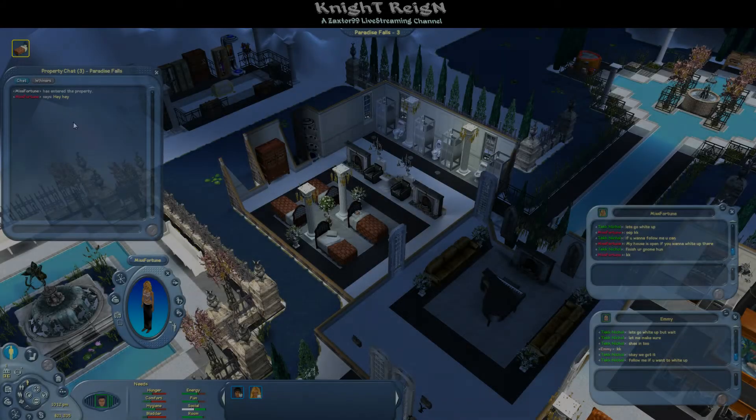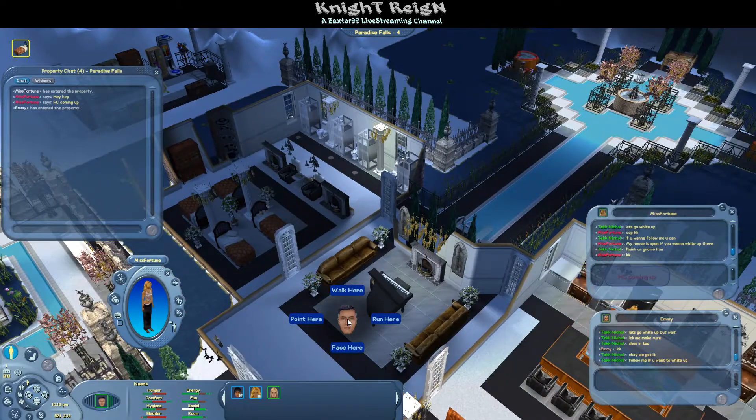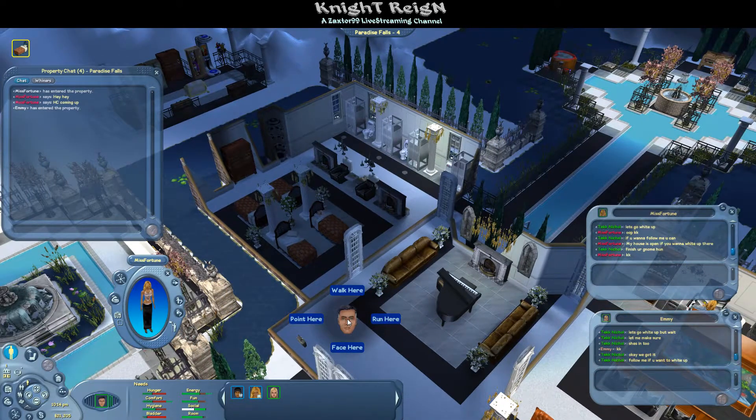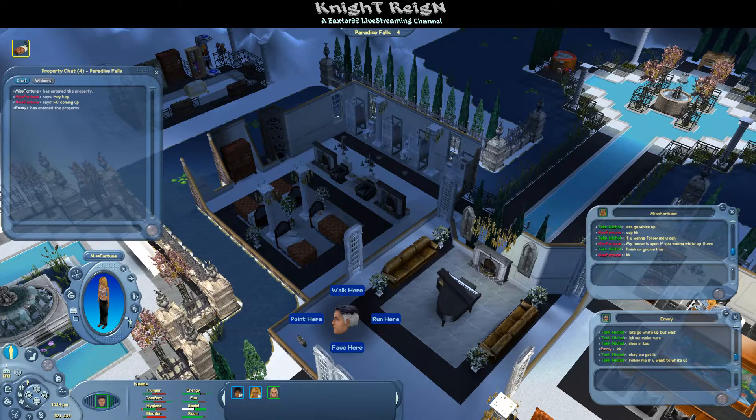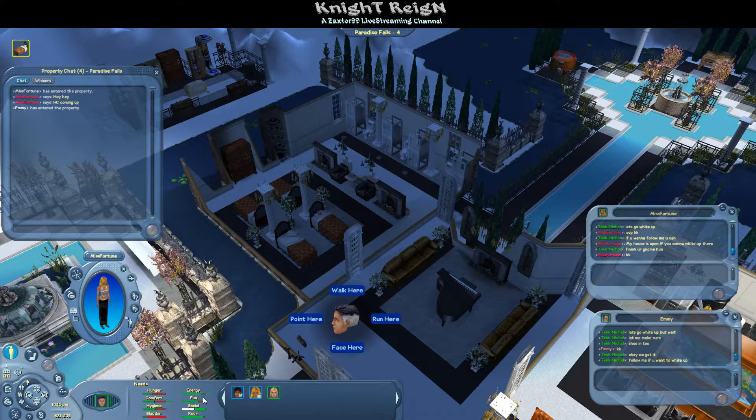First thing you want to do when you're going to code in FreeSO, Sims Online, is you want to go ahead and wide up. It's the best way to make sure that your needs are taken care of so you can code for over an hour and make the most profit.